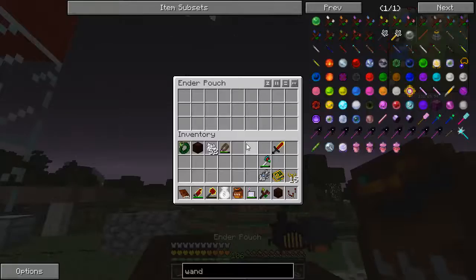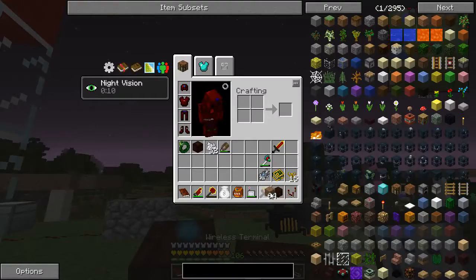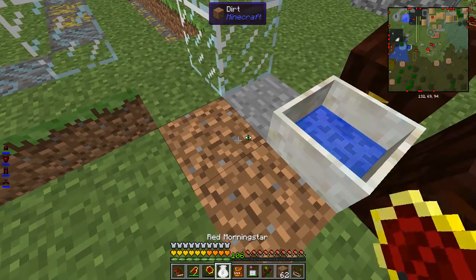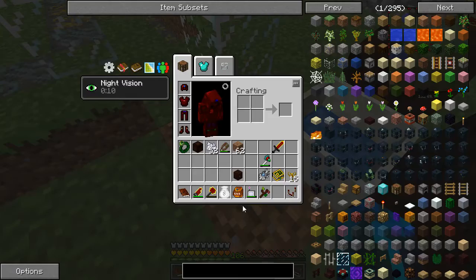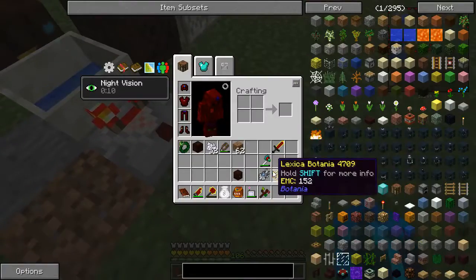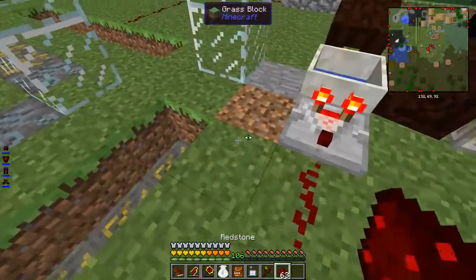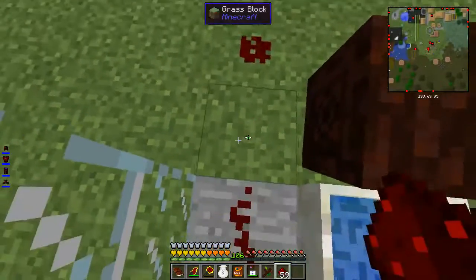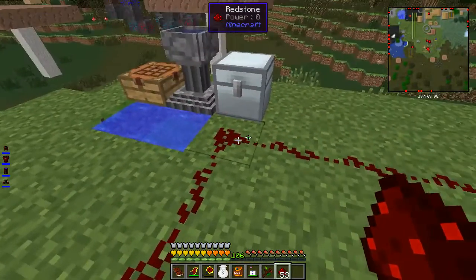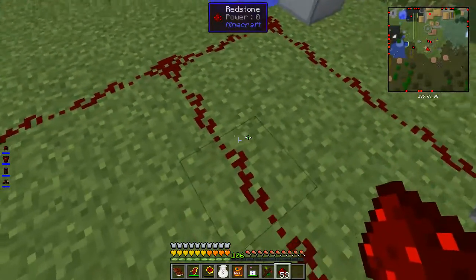Let's get some dirt - dirt goes down here. Then I need the comparator, it's here. Let's get a redstone and go one, two, three, four, five, six, seven, eight, nine, ten, eleven, twelve, thirteen, fourteen, fifteen - so three shorter.